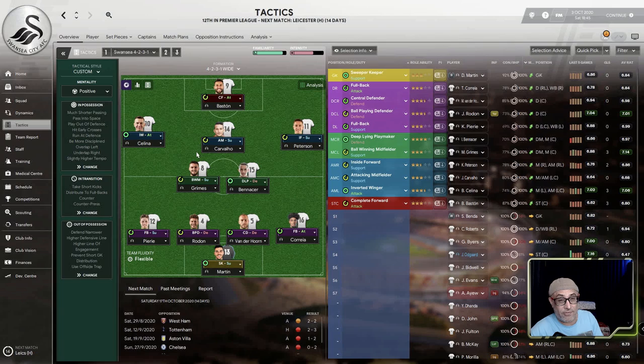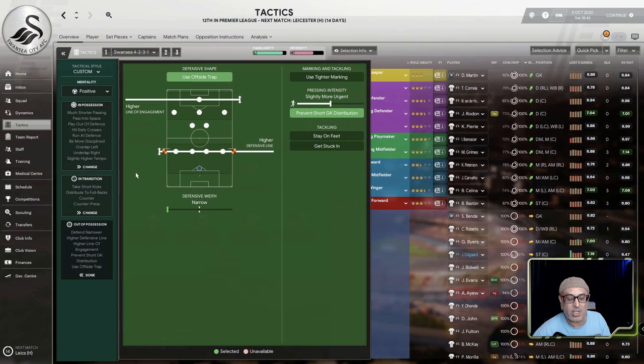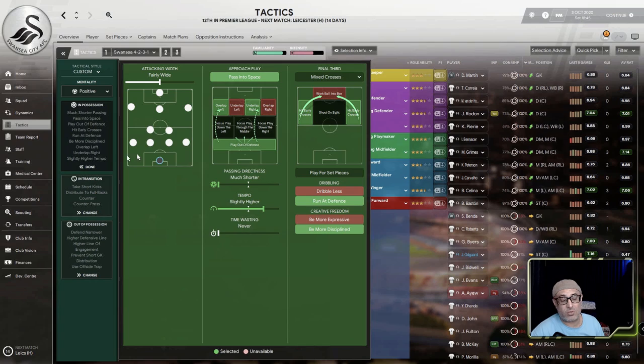This tactic is already playing with a split block — it's got players up top with a split block. When used by a very good team it's going to apply a lot of pressure. However, when used by an average team we have to ask ourselves: do we want to use prevent goalkeeper distribution? Because prevent goalkeeper distribution is going to encourage your players to close down their keeper by adjusting their formation somewhat, opening space up. We also have to consider that they're playing fairly wide, which is basically set to the team mentality of positive.